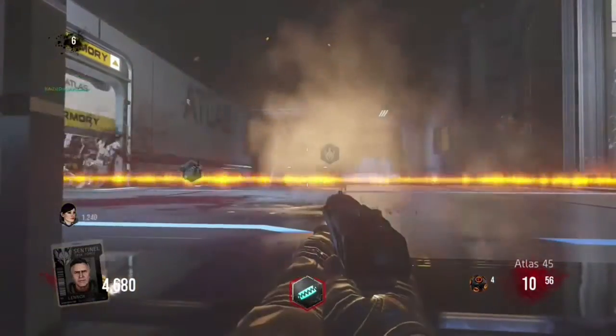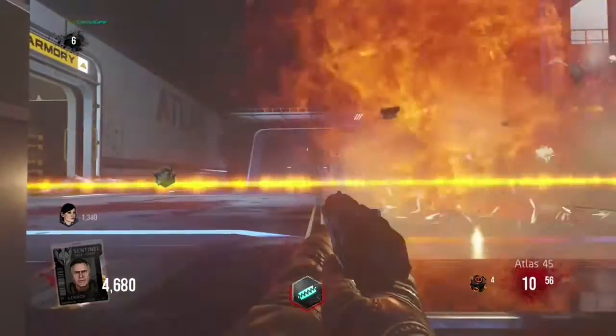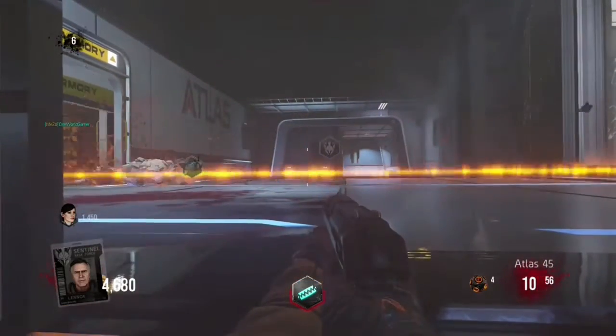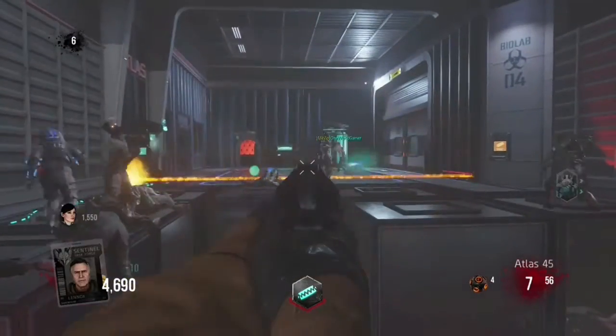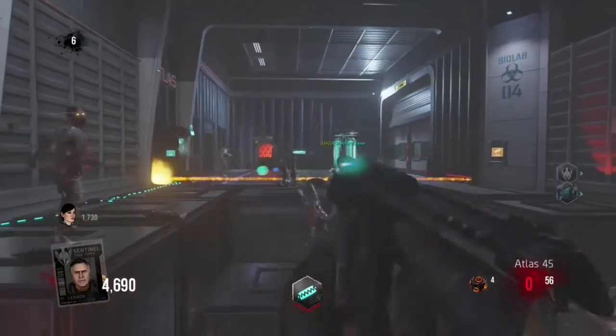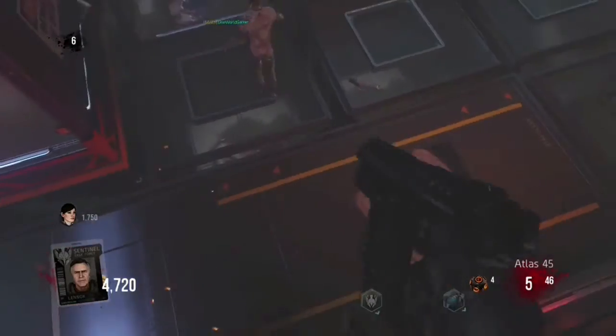There's another glitch I'm gonna be showing you guys very shortly — it's another pile of glitch in the same room, which is Biolab. It's easy to get; you gotta go through Gun Deck or Hangar. It's only two doors — you open the Armory and it's Biolab — so it's easy. Switch around and I hope you guys enjoy.